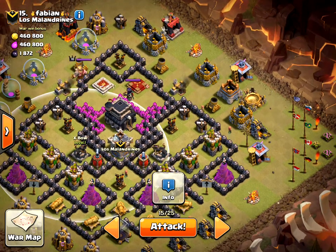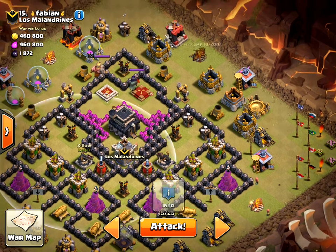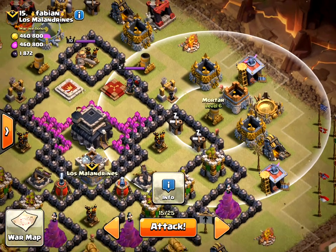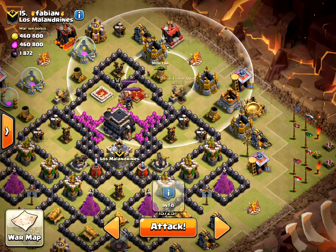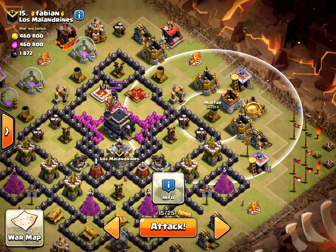My plan is to come in with a GoWiPe — that's Golems, Wizards, Witches, and PEKKAs. I'll be coming in from this side. I'm going to start one Golem on this mortar and one Golem on this mortar, because Golems are drawn to defenses. If I try to come in from the top left and top right, the Golems will split and go mortar to mortar instead of going inside.